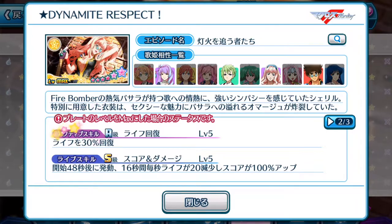Active skill: life recovery of 30% — pretty okay, not the best percentage but that's fine. Life skill support: score and damage — when you hear score and damage it basically means the same thing. At the 48-second mark for 16 seconds, every second you will lose 20 health and of course you gain a 100% percentage boost to your score.